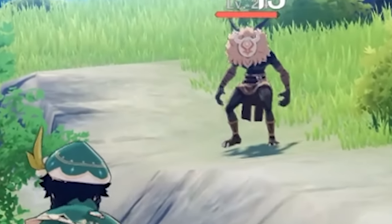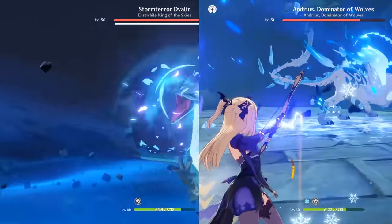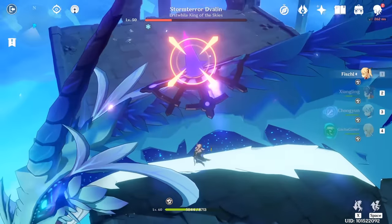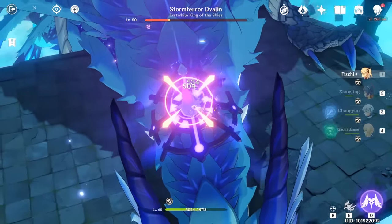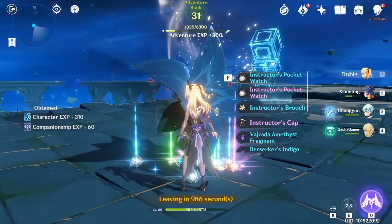You can't go exploring the world with mediocre gear, but luckily we have a solution. Every week you can fight two special bosses and receive a handsome amount of adventure rank experience points along with some great loot. The first one is Storm Terror, or Dvalin, who you can fight after beating it for the first time. You can only fight him once per week, but there are awesome rewards — most importantly, strong artifacts that you can gain from beating him.